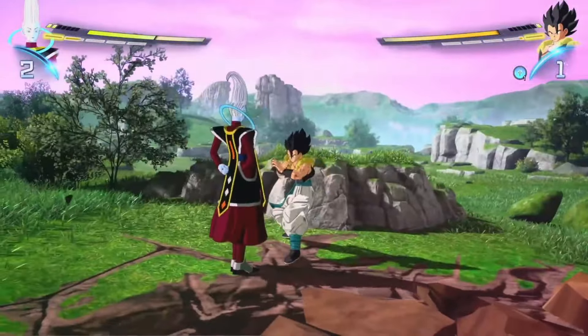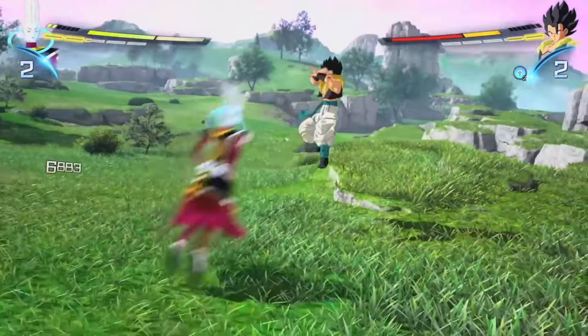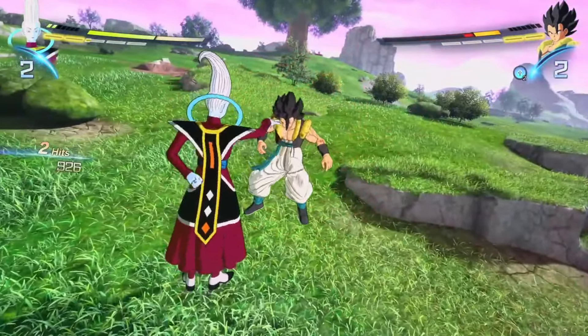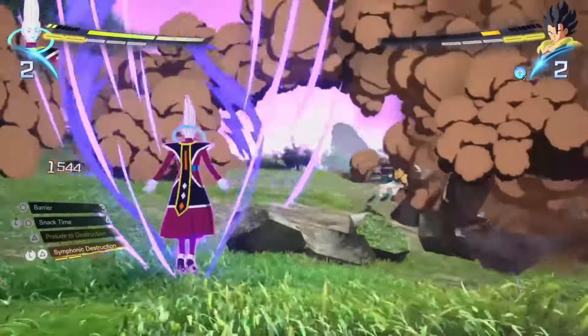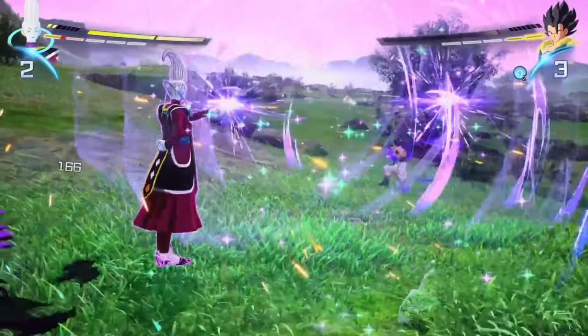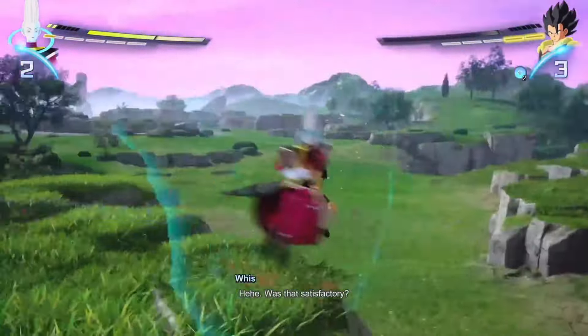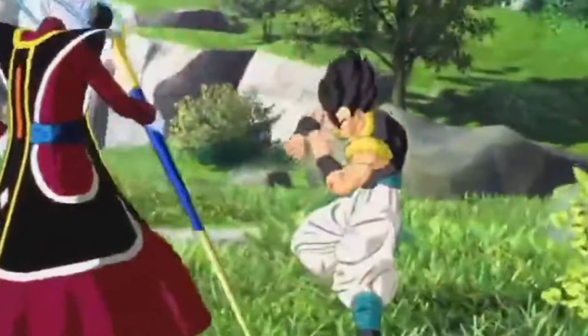I love the way Whis just kind of backsmacks these characters. Look at his grab — just sends them away with a thump. Whis is kind of cool, his animations are pretty sick. This attack specifically is kind of weak, but other than that he's a really cool character.